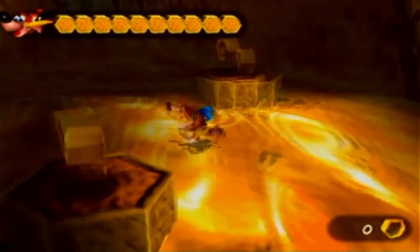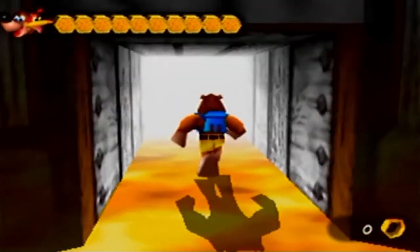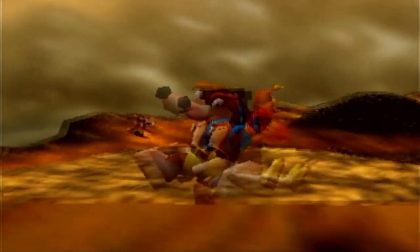Look at that health bar. We are now officially ready to take on the final boss. But first, we need to go back to Myahem Temple's code chamber in order to activate some cheats.